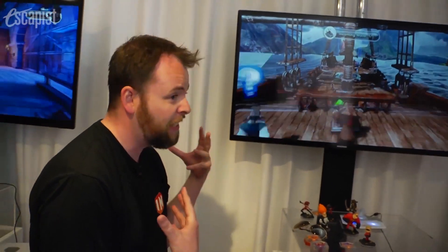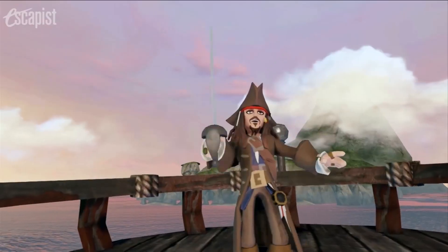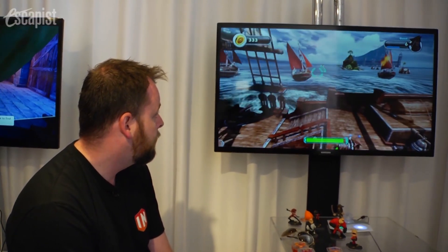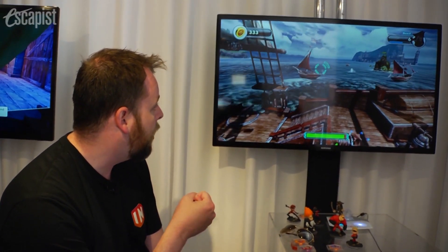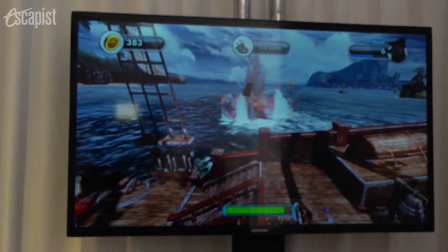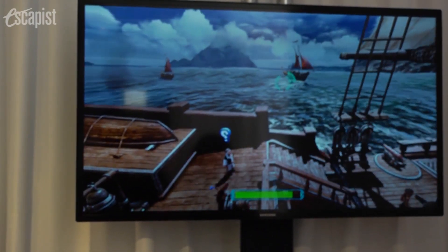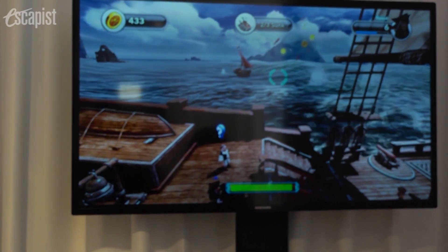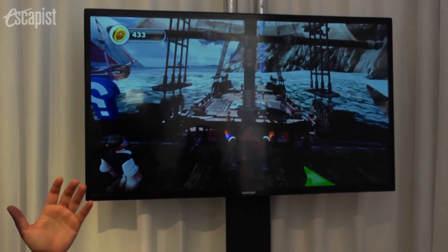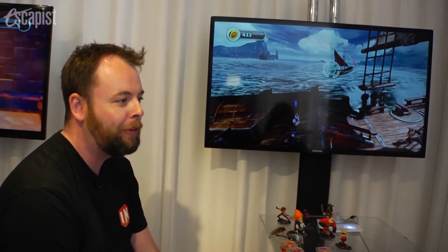On top of that, you can actually customize the look of your ship. So, we have officially run into pirates we need to fight. Remember, you can tap it, or you can hold it down and charge it up. Because of the realistic water physics, you have to be careful — if you actually shoot while you're going into the crest of a wave, you'll actually waste the entire round of ammo and it hits the water. So it actually has a little bit of a strategic element to it, which is a lot of fun.